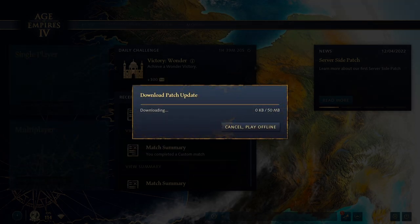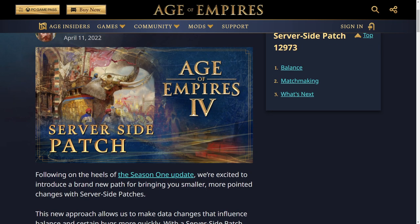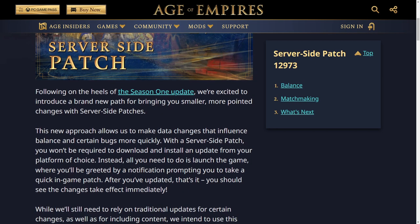Hey there guys, Fireman Official here and welcome to this Age of Empires 4 video. If you're seeing a screen like this prompting you to download an update in Age of Empires 4, that's because it's the server-side patch. We are at server-side patch 12973, just in preparation for the Season 1 Ranked Ladder. We're going to check out the patch notes — it's going to be quite short, but it's an interesting way that the developers are updating the game, and it seems like they can update it a lot more quickly.